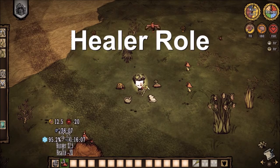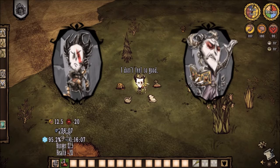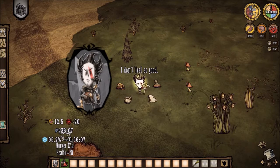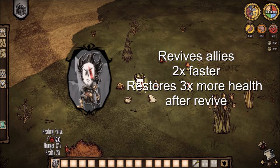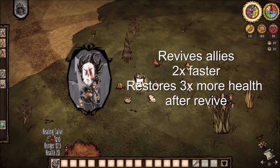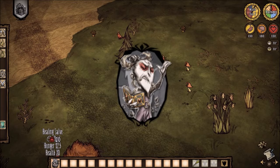Today we will be taking a look at the Healer role. The Healer role is mostly taken by the characters Wilson and Wickerbottom, with Winona being a wild card. Wilson is considered a healer because of his increased revive speed and the ability to get people more of their maximum health back after a revive. Wickerbottom is also considered a healer due to the fact that her ability lets her next spellcast become enhanced, thus making it really good for healing.